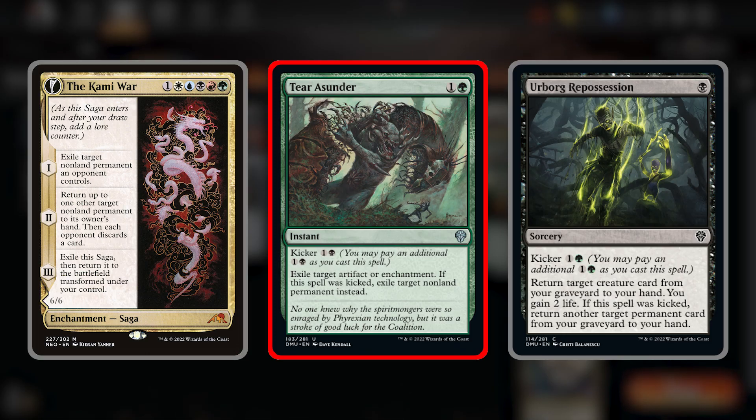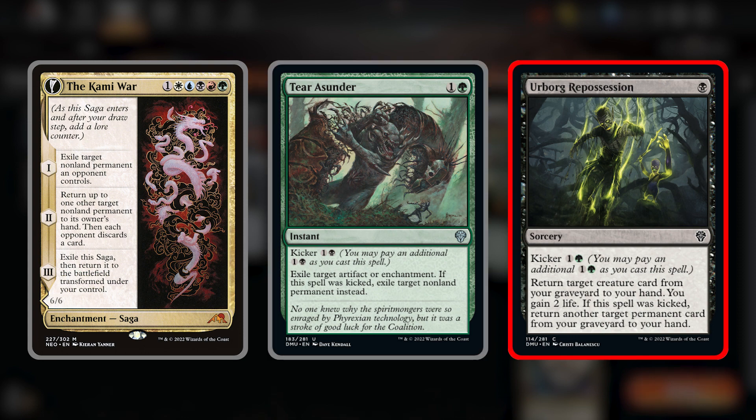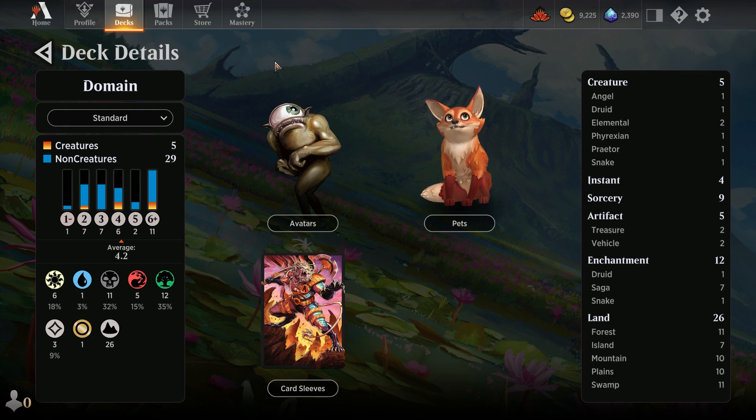Removal-wise we have Tear Asunder and lastly an Urborg Repossession to get our creatures back from our graveyard. We're playing 26 lands and a lot of tap lands, but our goal is to hang in there then drop some Beasts and some Titans. I absolutely love this deck — several times I find myself stabilising on one life, blowing up the board, then dropping a Herd Migration and attacking for 15. I've got some games played with this deck and they go pretty well, so stay tuned.